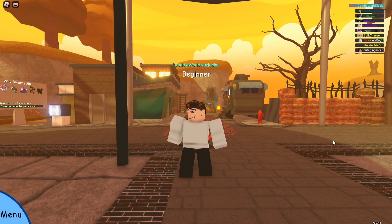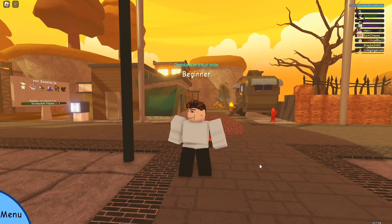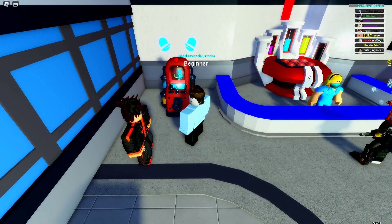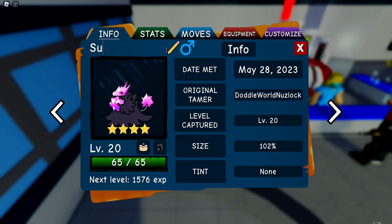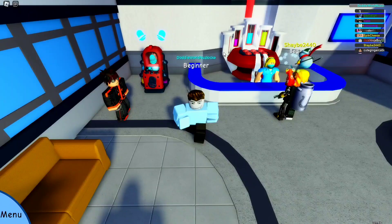Hey guys, Will here, and today we're back inside Doodle World for another Doodle World Nuzlocke video. First thing's first - I came here to heal my doodles and noticed something's missing: a name. This little one here, I think we'll call him Sugar Rock. Sugar Rock - why is that not allowed? There we go, thank you. I don't think we're gonna change up our party at all.